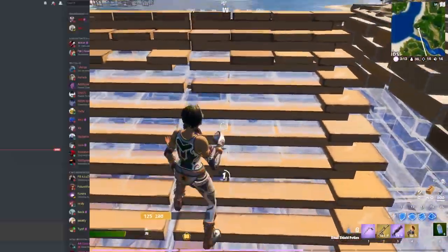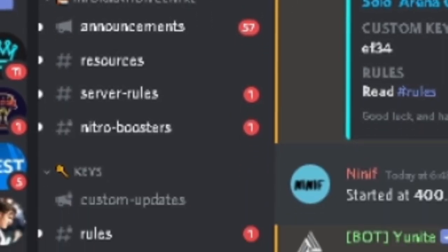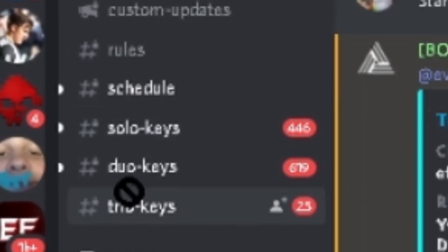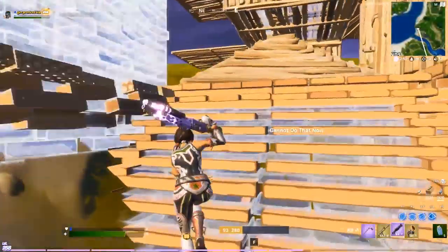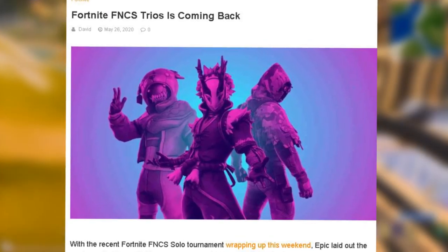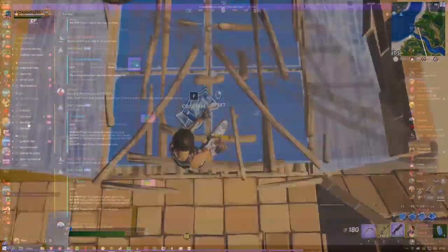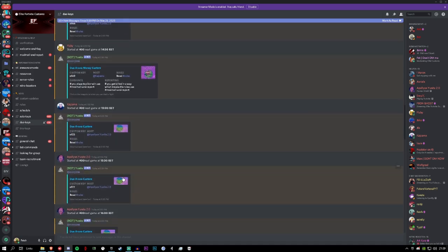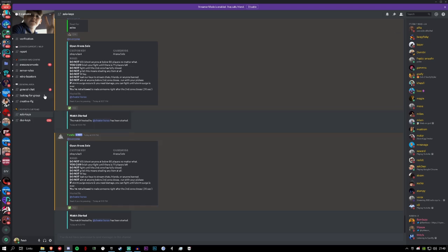This next server is another EU server — it hosts for Europe only and has a similar format to Atlantis, with the same verification and key system. What's better about this one is that they already have updated trio keys, so you can play trio customs. This server is really quick to add practice for new tournaments — trios has just been confirmed and announced, whereas Atlantis doesn't have that yet. If you want to get practice with your new trio, this is a server you'll want to join. The link will be in the description.